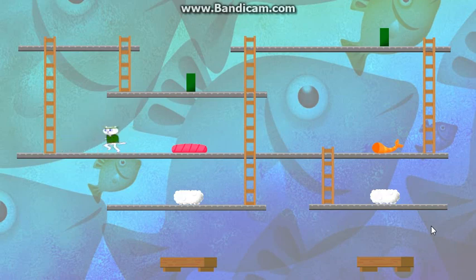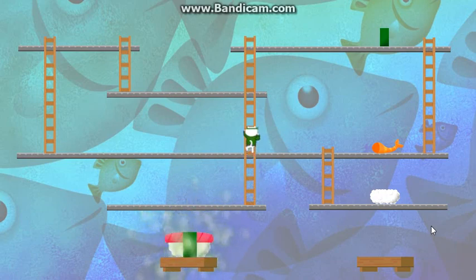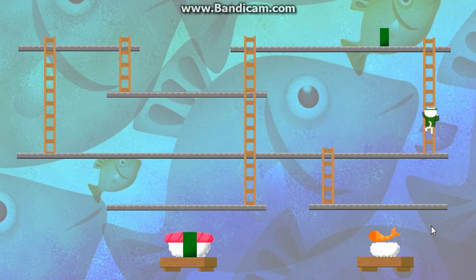Alright, so now we're testing the controls I guess. You can move left and right. I don't think you can jump. Oh, you can climb ladders. I like the cat, it looks cute. Pretty simple, you just run into the pieces. Use the shrimp. There goes the rice. And that seaweed — I think that's what that is, I don't know. It feels like an arcade game.